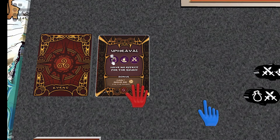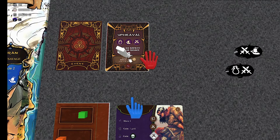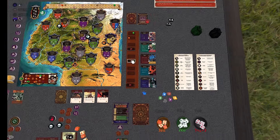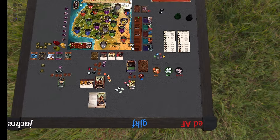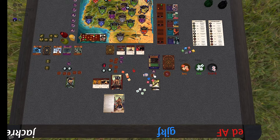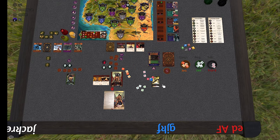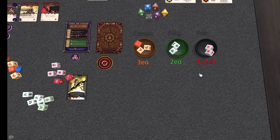Round three event: Upheaval. What happens is achievement fate tokens have no effect for this round, for anybody — nobody can cash Zillis in to move. But the bonus for moving up on the plot this round is getting another die. Turn order is now foe first. The foe has one free die and spends two gold to buy a second, giving him five dice. Valerius spends four gold and gets two dice. Conan gets one free die.